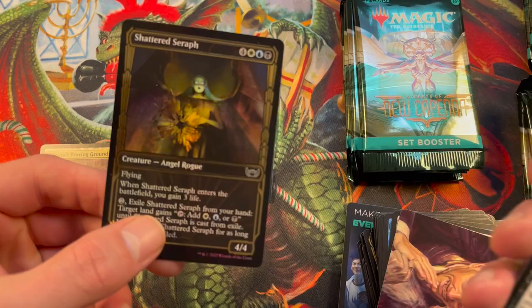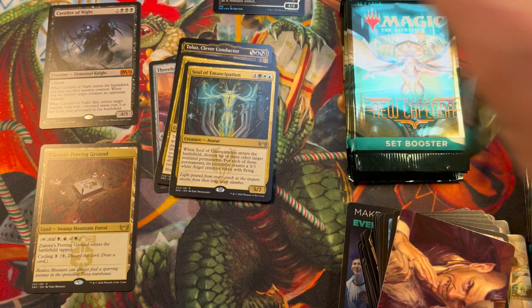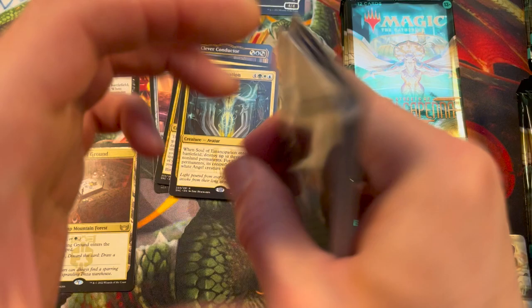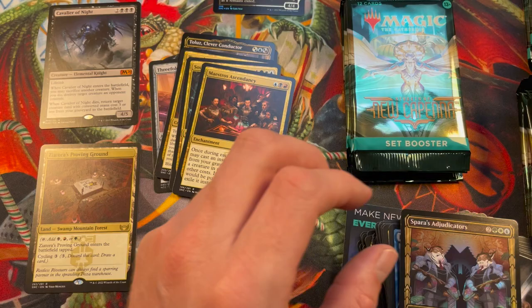Soul of Emancipation — oh, look! A common card unfortunately, but with a beautiful gilded treatment. And a List card! And Cavalry of the Night — that's the first mythic so far. And then Maestro's Sentencing and Raffine's Informant.